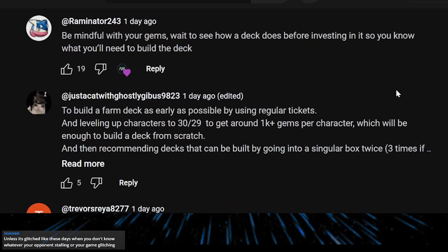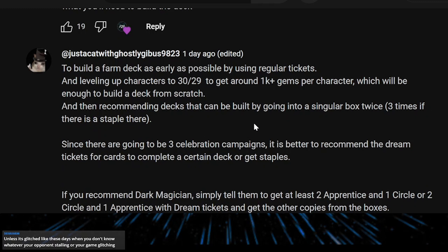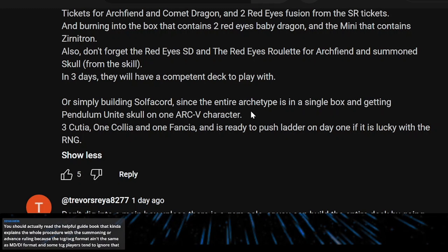Build a farm deck as early as possible using regular tickets and leveling up characters to 29-30 to get around 1,000 gems per character, which is enough to build a deck from scratch. Recommended decks that can be built by going through a single box twice, maybe three times if there's a staple. I personally recommend the Solfachord deck because it's quite easy to build and is not completely reliant on a skill to work — it's better with the Wonderful Pendulum skill, but new players can still make it work with any character.